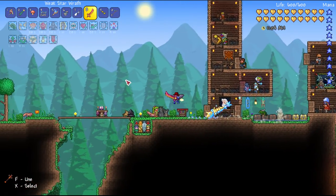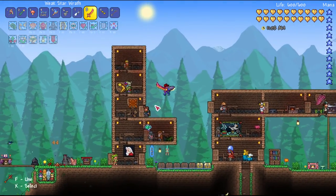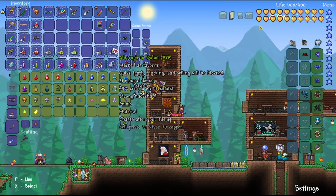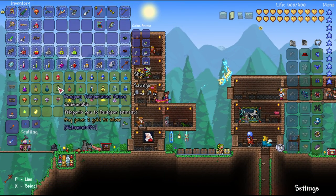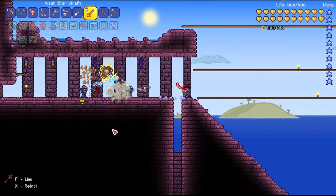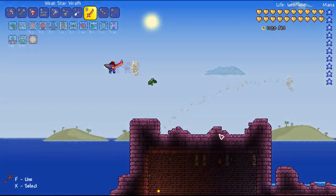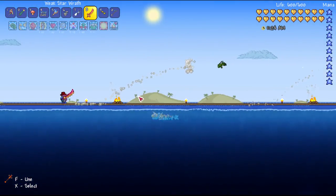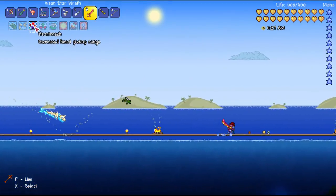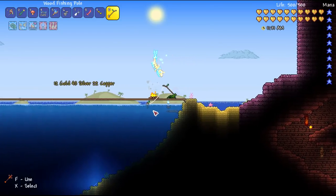I'm going to grab my Truffle Worm and speak to this NPC. Let's get a Dungeon Teleportation Potion. They actually have all of the NPCs that they need this time — that's really strange, I was having such a strange bug with that. Potions are sorted — let's try and fish. We should probably zoom out for this as well.